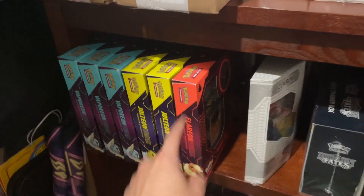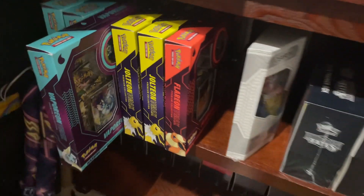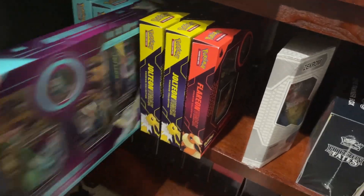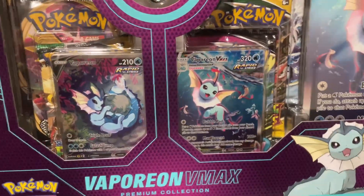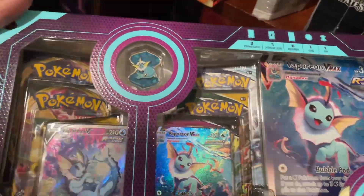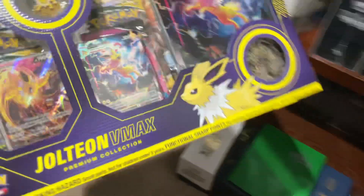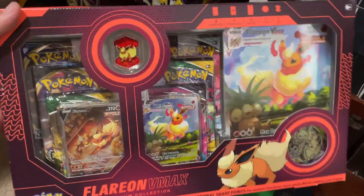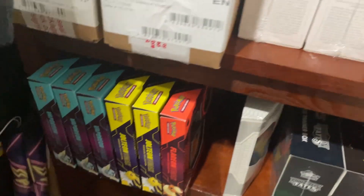Next, we got more collection boxes: the Vaporeon, Jolteon, and Flareon boxes. I bought a set of them online for $180 and found the rest at Walmart. You can just see the design and why they're so popular — the artwork on these is really nice. It has two Evolving Skies in it, which is obviously really good, plus Chilling Reign, Fusion Strike, and some other packs. The promos are actually pretty expensive and all these boxes are probably around $70 plus now. I want to hold on to them even though I could sell at a profit.